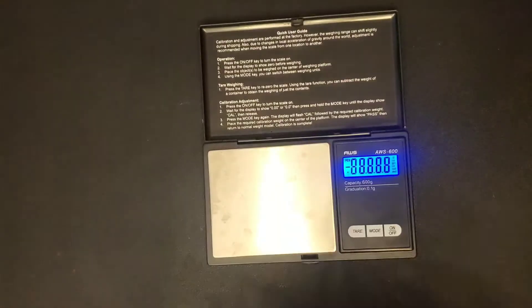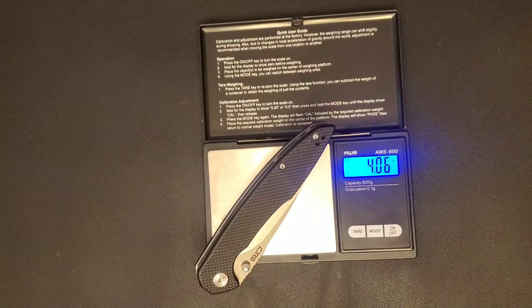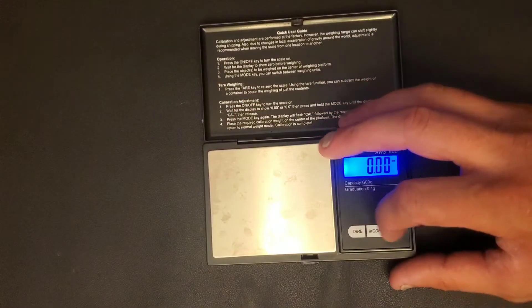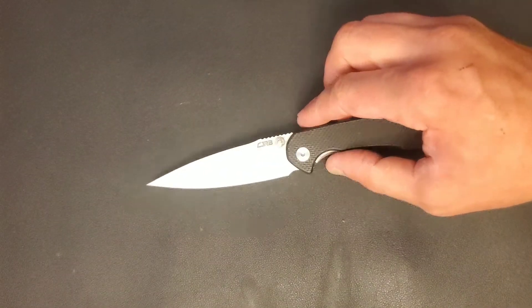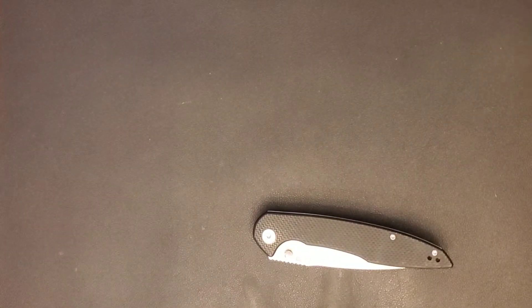Overall weight: it's a little bit heavier than the Briar, coming in at 4.06 ounces. The Briar came in just under four. Obviously this is a little bit more knife — you're getting a thicker blade and a little thicker handle. Width is about the same as the Briar. The overall height in the pocket is about 1.1 inches, which is roughly one-tenth of an inch taller in your pocket than the Briar.